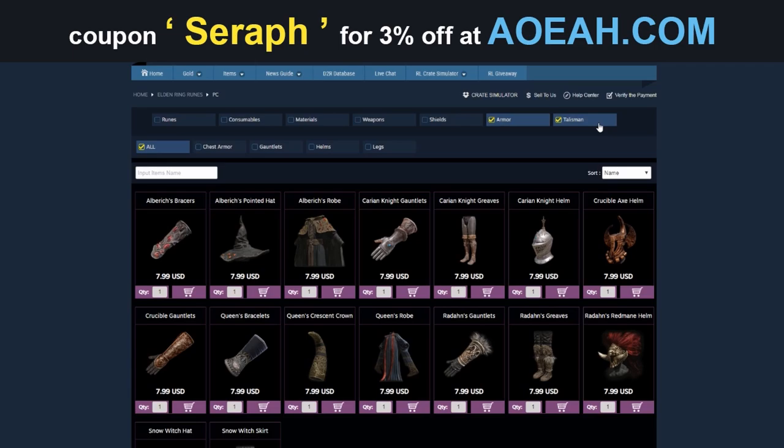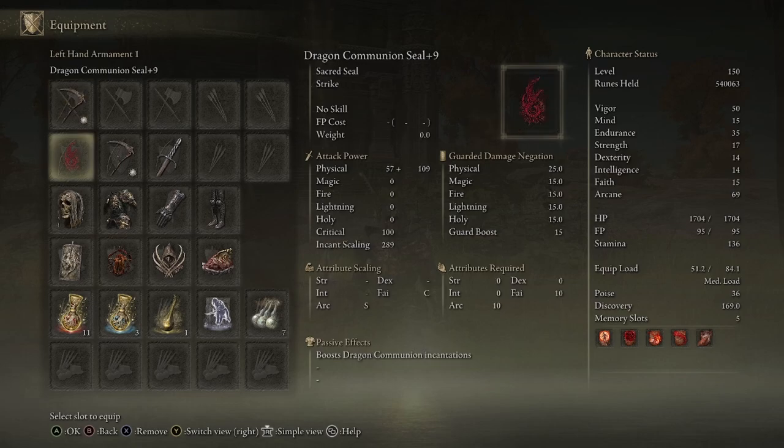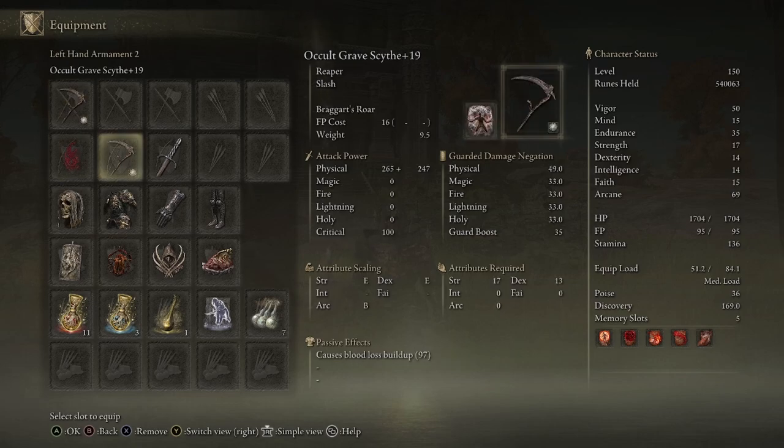The first thing we always talk about is the gear of the build. For this build specifically, we are using two grave scythes — for me they are both occult. For the first one, which is the one we are going to be using the weapon art on, we have Sword Dance. I'm using Sword Dance because it's a pretty awesome ash of war for scythes — it can give you a lot more range, and scythes in general just have a ton of range. You may also notice my scythes are only plus 20 and plus 19, because I started a new game and pretty much ran out of crafting materials.